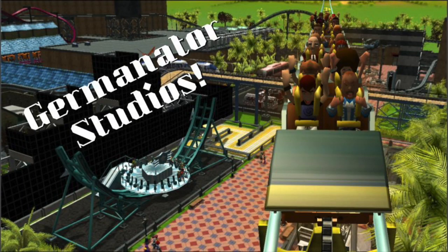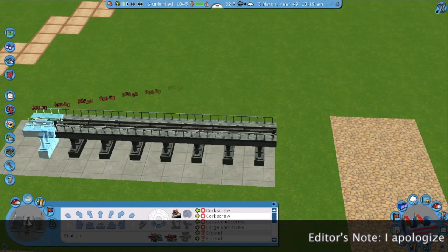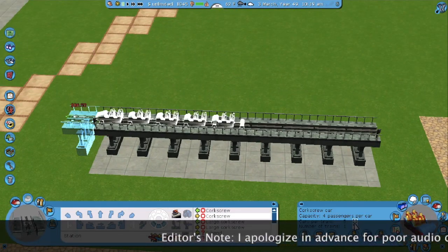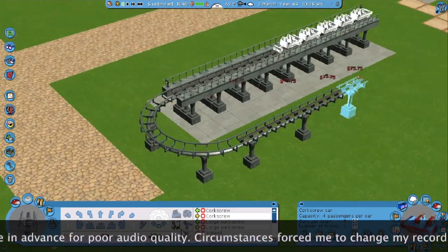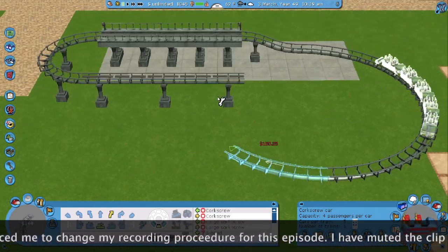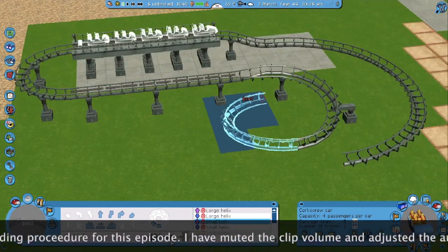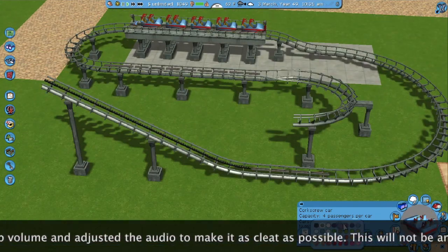Hello everybody, Jeremy's Coast Yard here, and in today's episode of Germinator Studios, we are finally going to be building another roller coaster. This is going to be a much more traditional roller coaster, in the sense of having a chain lift and being gravity fed for most of the layout — really all of the layout.